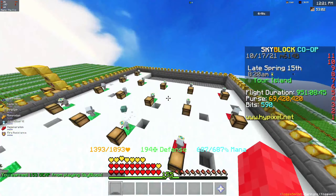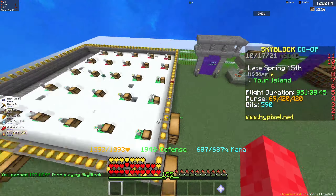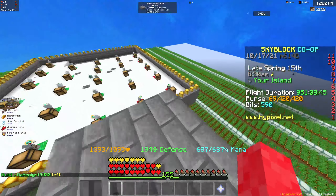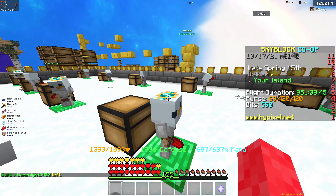To get vines, you just head to the jungle area with shears and mine a bunch of vines, then use them to craft the diamond spreading. Or you could just buy it off the Auction House. What's so good about it specifically with snow minions is how they work together.